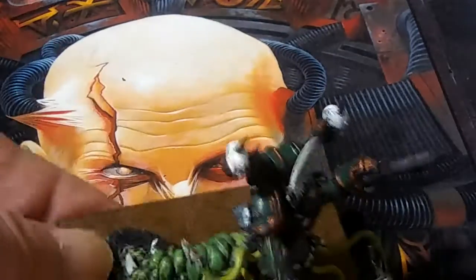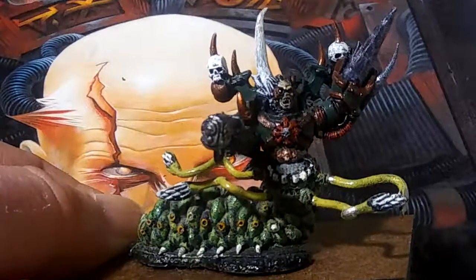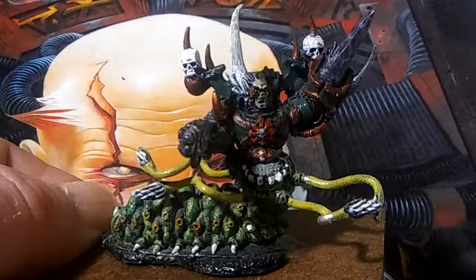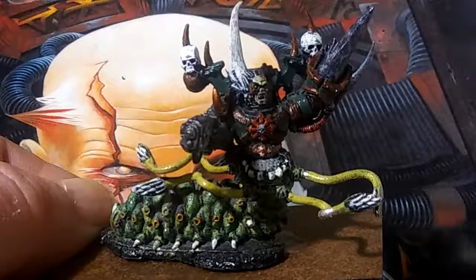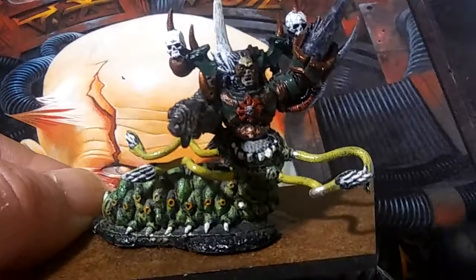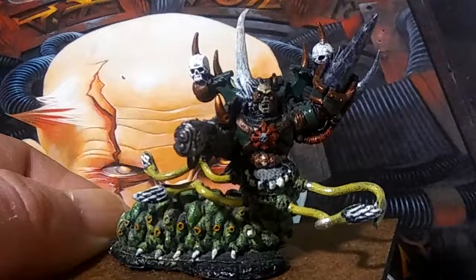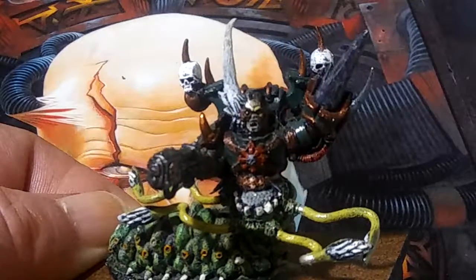Basically what it is, is a conversion. I believe the company — the same guys who do the camp game, the name escapes me right now, but they're a huge miniature company. It's a Space Marine, just an average Space Marine, and the head and arm are from the Chosen box set.